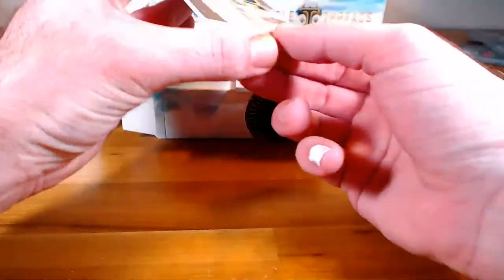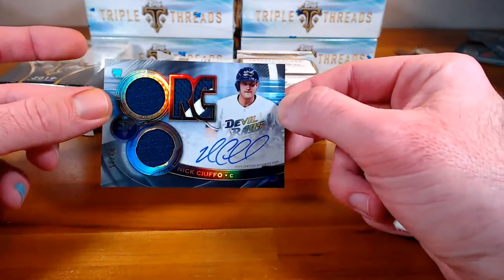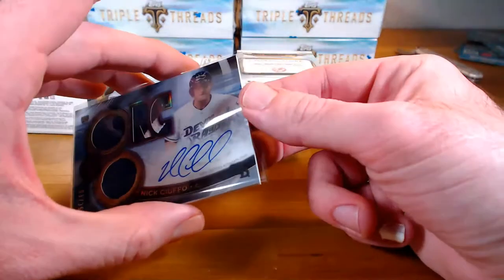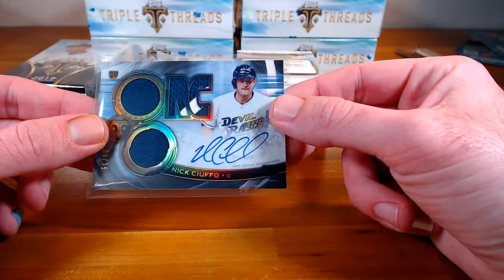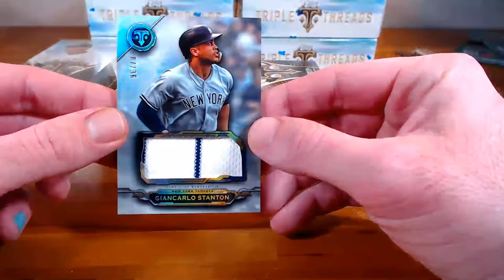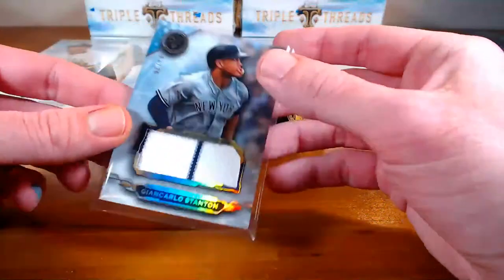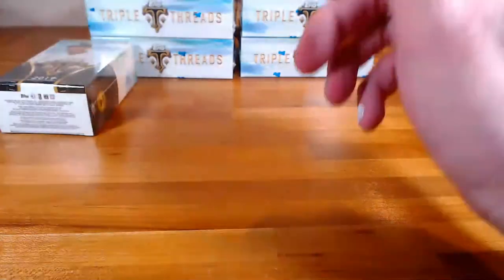All right, our first hit. Let's do the auto. For the Rays, Nick Cuafo — that is an auto triple relic, three out of thirty-five on card for the Rays. There you go, Dan. If I'm not mistaken, you hit in the last break and it was also the first hit. That is a pretty card. I always like the retro jerseys too. Dan starts us off with the Rays, and for the Yankees, that is a Giancarlo Stanton jumbo relic with a pinstripe, seven out of thirty-six. That one's going to Alex. And that does it for the first mini box.